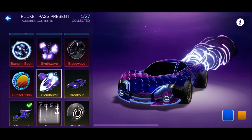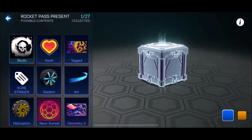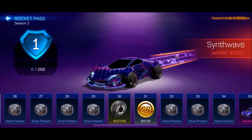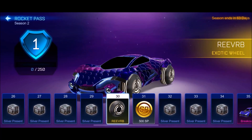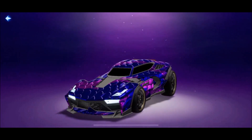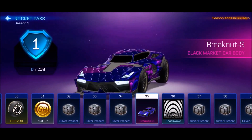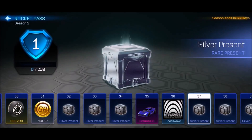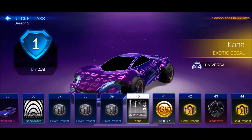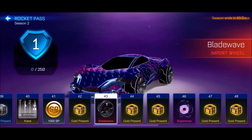Then the Cloudburst — that's normally a Rocket Pass item, so it's cool that they're mixing up the rarities. We get another one obviously, then we get ourselves some more SP. Synthwave again, lots of presents again which is great. There are the Reverbs at level 30. Breakout Type S — the Breakout Type S is a black market item, very interesting. We get another silver present, of course. The Kana decals are at level 40 if you don't get them before that. We get 1,000 SP right there, that's pretty good. We get the Blade Waves, decent. Gold present — the Breakout Type S can be in there as well.